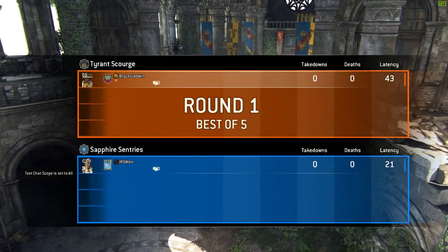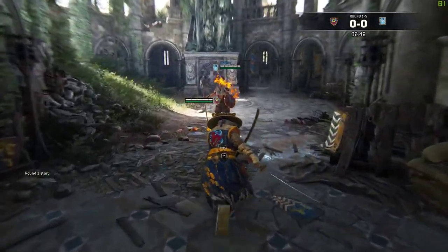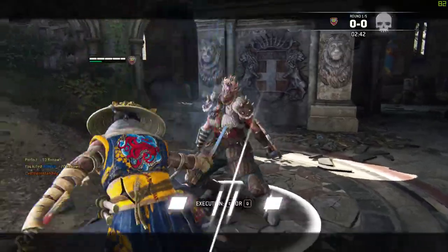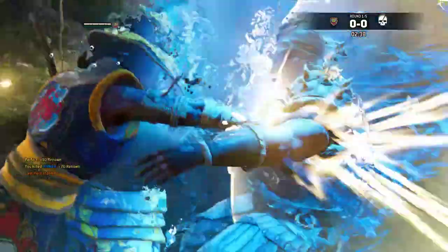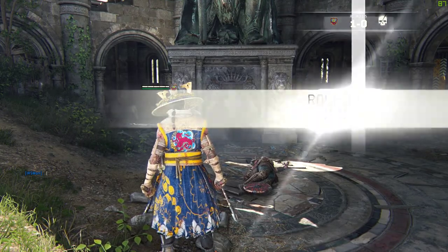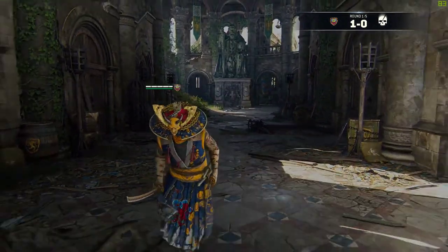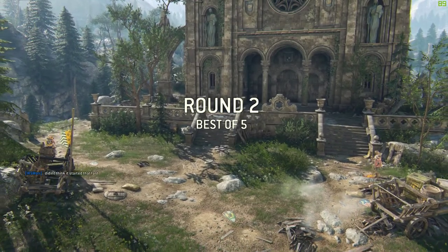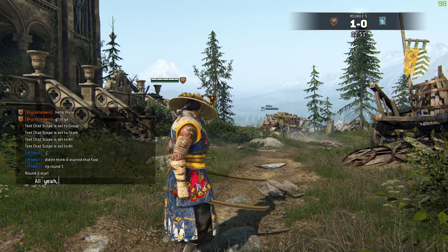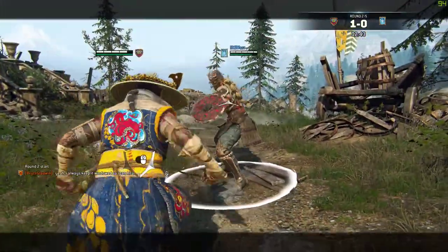Going into our second match, we're up against a Rep 1 Valkyrie. This is a pretty boring first round because the person doesn't realize the match has started. Ordinarily I would wait for them, but thanks to matchmaking giving you zero points if someone disconnects due to inactivity, I tend to try and kill them as fast as I can. Thankfully they come back for the second round so I felt kind of bad about that. Valkyrie is a character that is both defensive and aggressive, though with her recent reworks she's much more aggressive than she used to be.